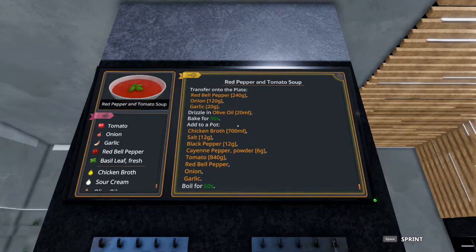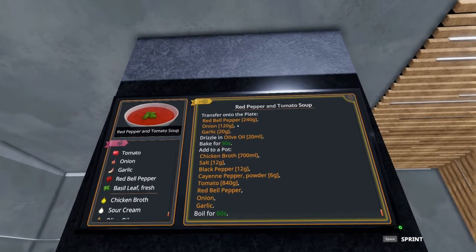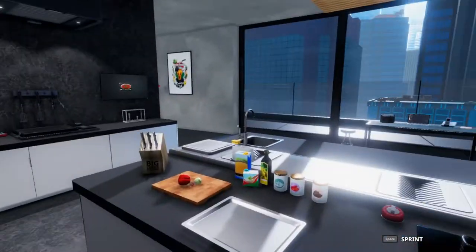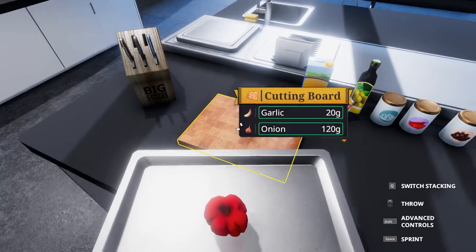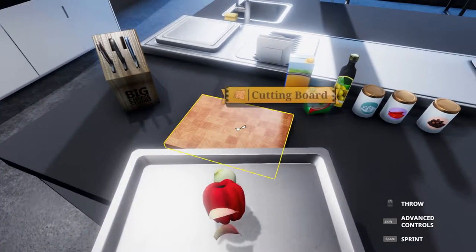So why don't we start off? It looks intimidating, but it's really not bad once you get a full pot. The first thing we want to start off with is getting the red pepper, the onion, and the garlic. We're going to need one red bell pepper, one onion, and two cloves of garlic.